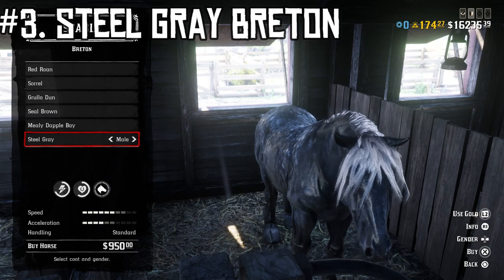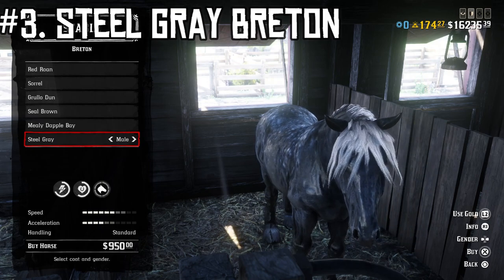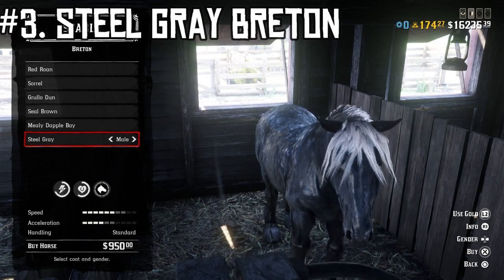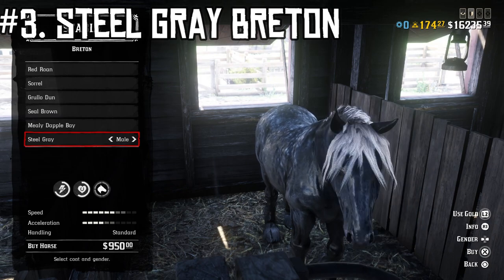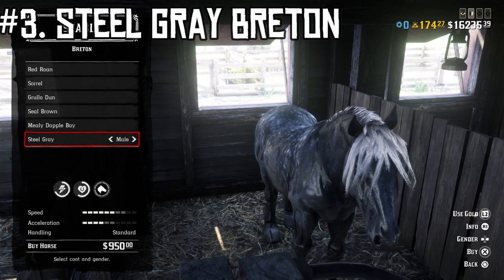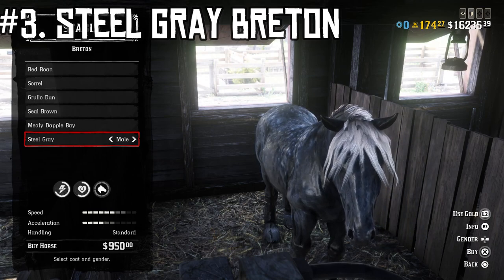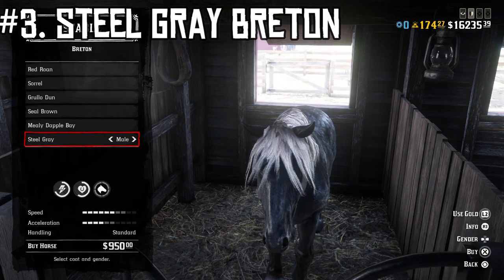At number three I have the Steel Gray Breton. This is one of the bounty hunter horses that unlocks at level 20 and costs $950, but it is worth it. This is where we start getting into real god-tier territory for horses in combat. Not only that, it's got really good stats overall — the speed and acceleration compete with horses like the Norfolk Roadster and the Turkoman. A lot of people sleep on the Breton, but it actually has really, really good stats. It might be what I consider to be just the all-around best horse in the game. It's very brave in combat.